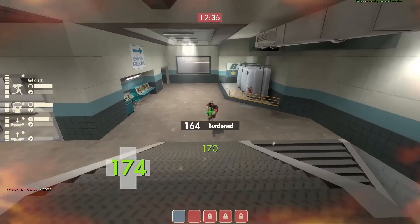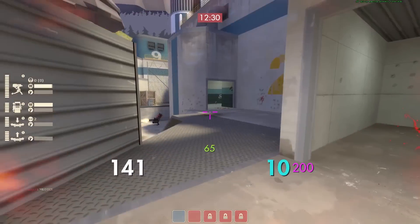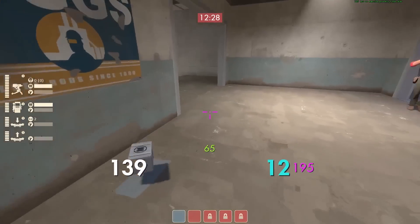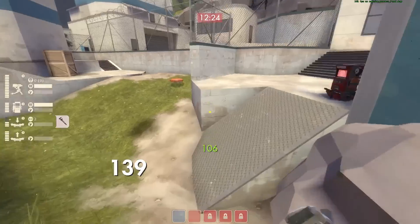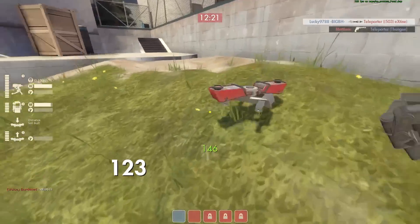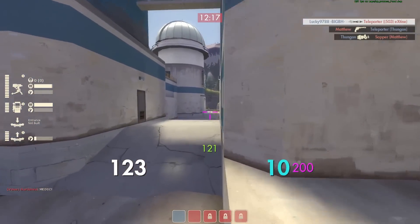Because in that scenario you basically have three potential mini sentry drops. If you have 200 metal and you drop a sentry and don't get metal back, you can drop one more but you can't drop two more. So I decided to double back for the metal.